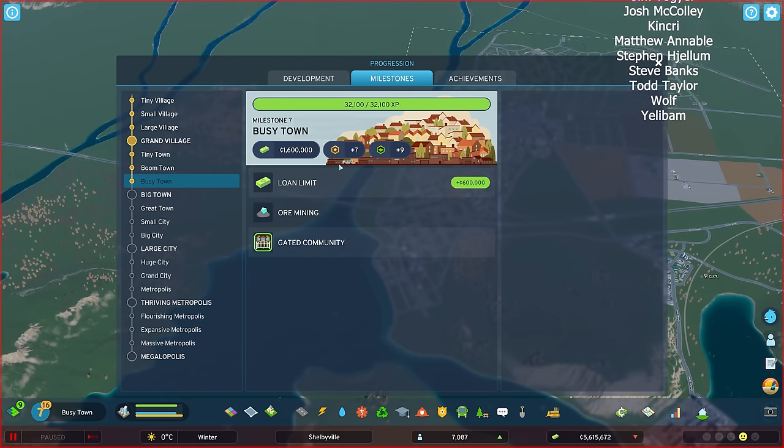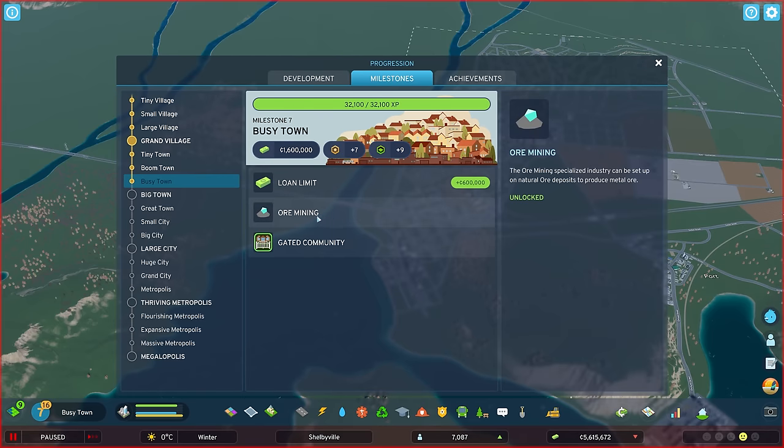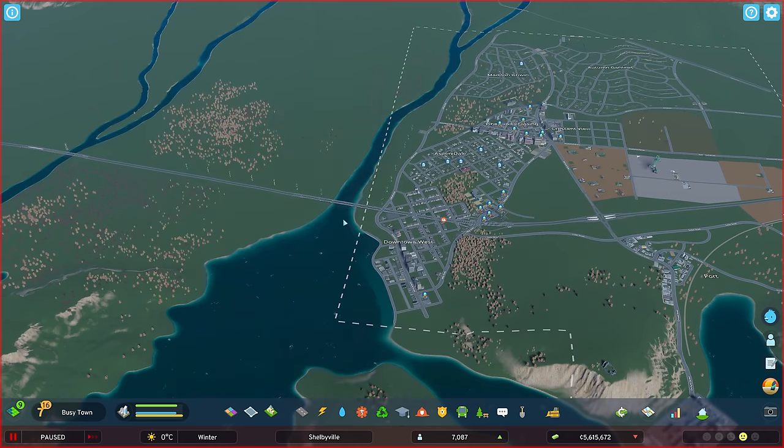We also got seven development points. I'm not sure yet if we'll use those this episode, but we did get ore mining, which is the big thing at this milestone. We're not going to use it today — we're going to hold off on that because I really want to get building out. And to get to big town, we need like 14,000 more experience points. So we've got a lot to do.